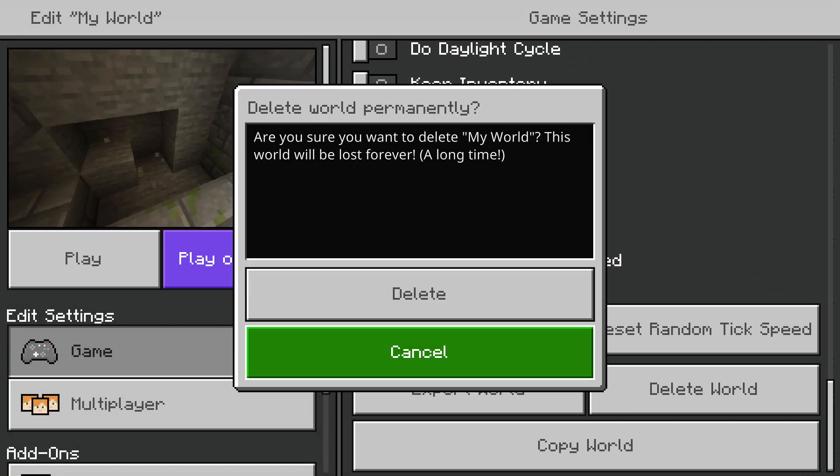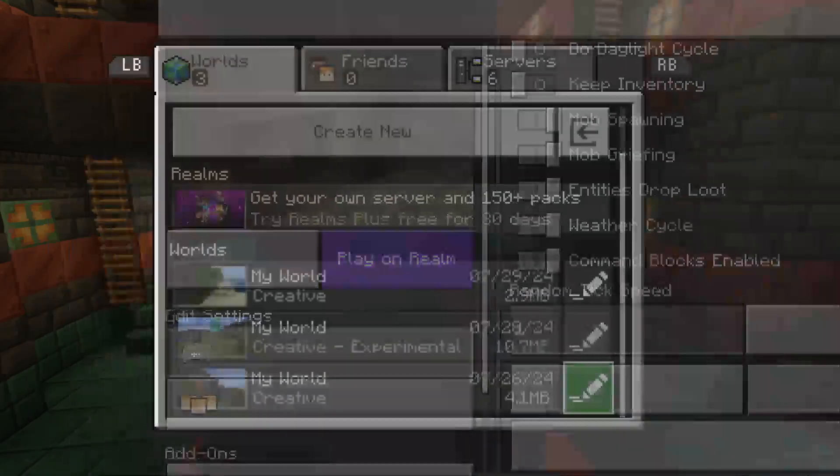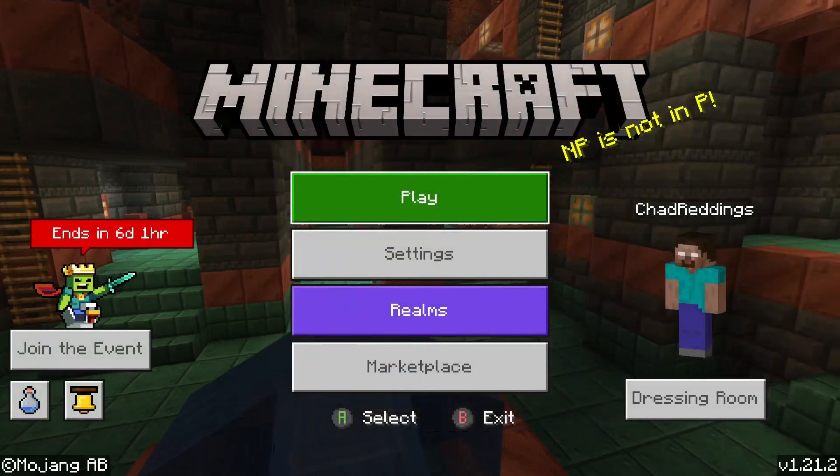We're going to go ahead and select Delete World. It does give you a warning that if you delete this world you're going to lose everything forever. I'm going to go ahead and select Delete. Once you've done that, you should no longer see it here.